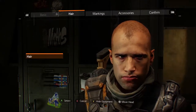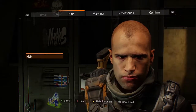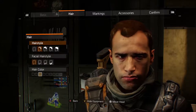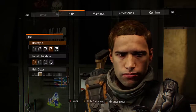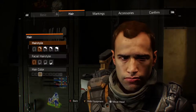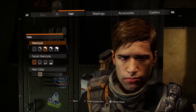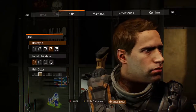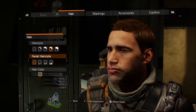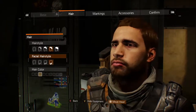My character has been in the Division since day one and he's put on a good tour of duty, so it stands to reason he hasn't been keeping up with his personal hygiene as far as hair. We're going to grow his hair out a little bit — you've got all the original offerings from the original character creation tool. We'll go with something scruffy. And of course facial hair too — you can't be a tier one operator without the appropriate facial hair. Give my guy a beard.